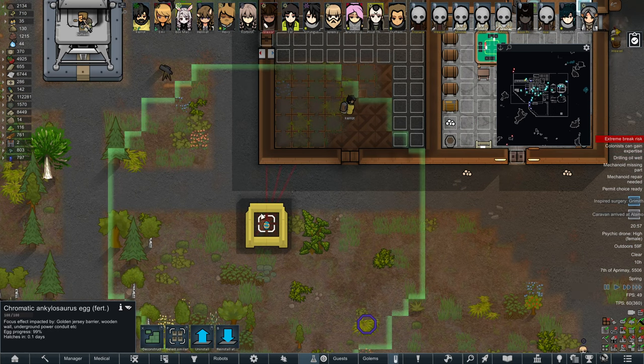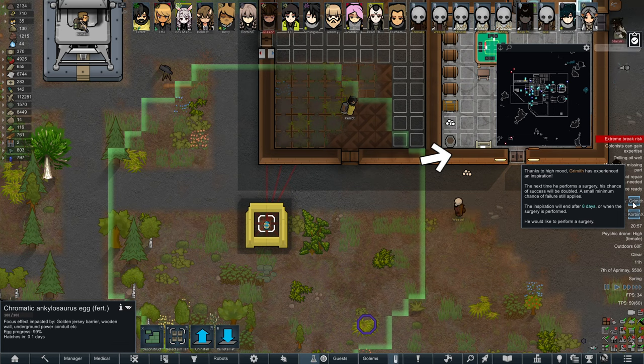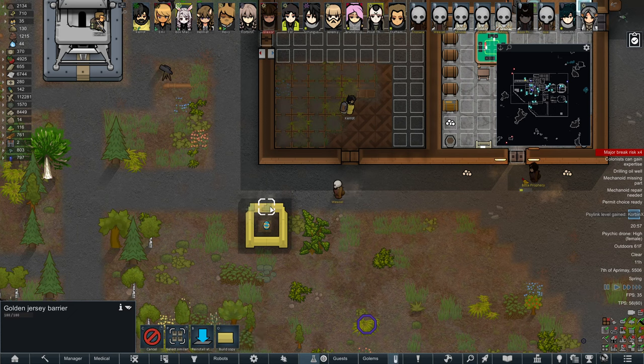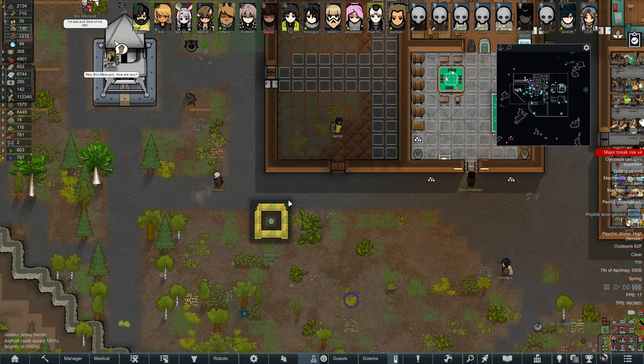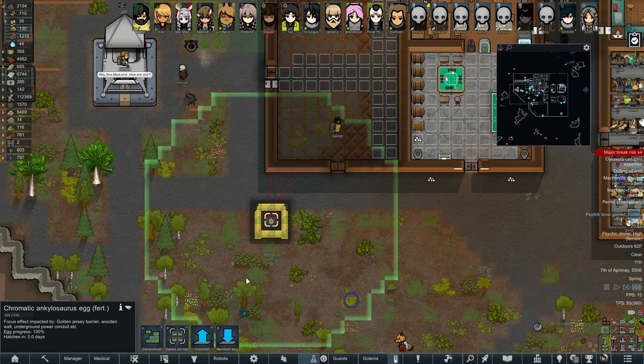Maybe I need to tear down these walls. This last 0.1 point has taken forever. Corbin gains a psy link level. I'm going to laugh if the egg can't hatch until it's far enough away from any type of material that could affect its focus rate — I'm not entirely sure. I'll tear down the walls around it anyway.